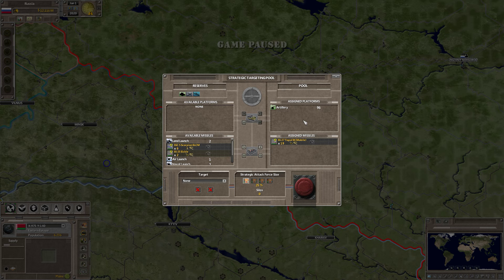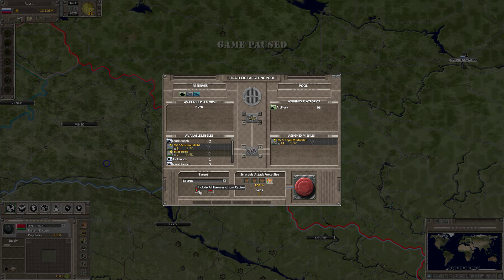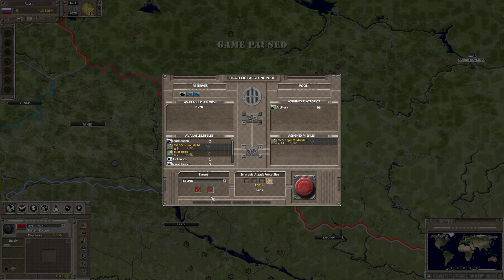Now in this pool I've got missiles and land artillery. Down here I can choose a target — for example, in Eastern Europe, let's target Belarus. I can determine how many missiles to fire: 25% or 100%. In this case I want to use 100% of the missiles allocated to the strategic pool. If we're at war with Belarus and other countries, I can include all enemies of our region or include all of their allies. Then you just click Launch Strategic Attack.